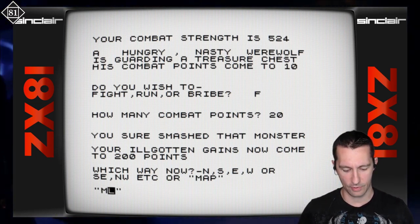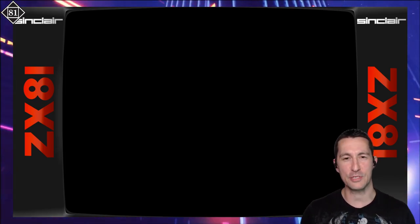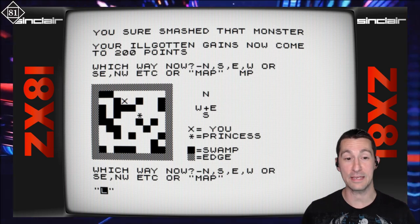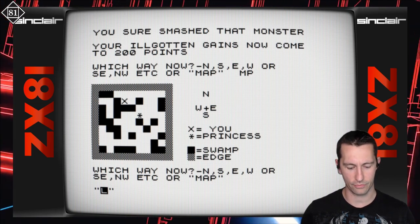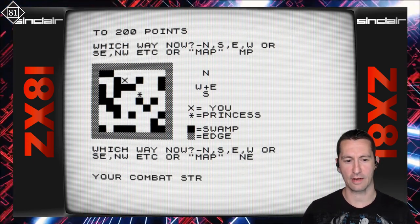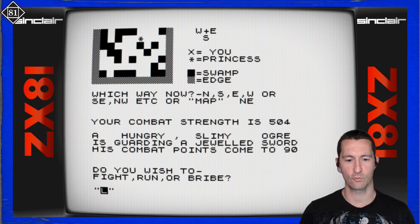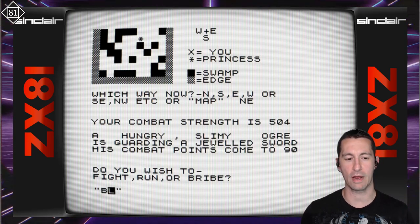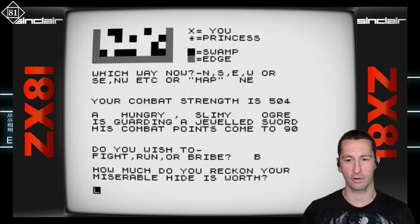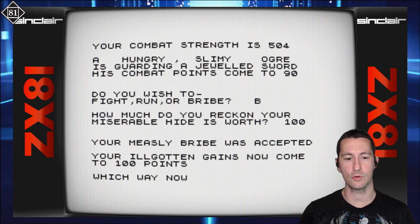Which way now? We can see the map if we type 'map' — or 'MP' worked for the map. We didn't want to go south. Let's go northeast and see if we actually get there. A hungry, slimy ogre is guarding a jeweled sword, combat points come to 90. Let's try bribing — 'how much do you reckon your miserable hide is worth?' Let's bribe him with 100. Your measly bribe was accepted — your ill-gotten gains now come to 100 points.